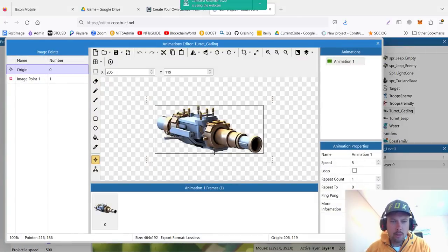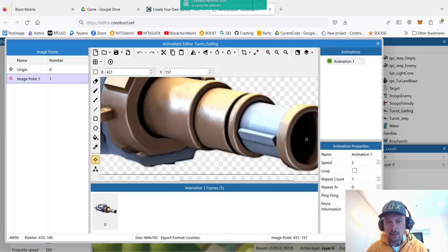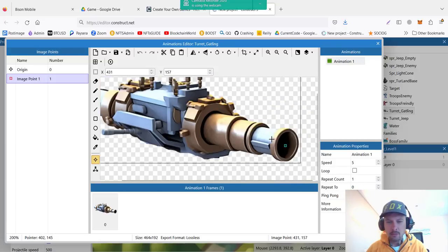This is the sprite of the Turret Gatling, and we have two image points — it's very important. The main one, origin zero, is the point it will rotate around. The second one, point one, is right at the barrel of the turret where the bullets will be coming from. That's why we have two origin points.